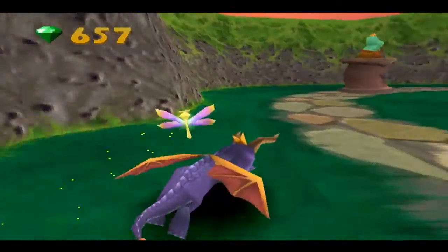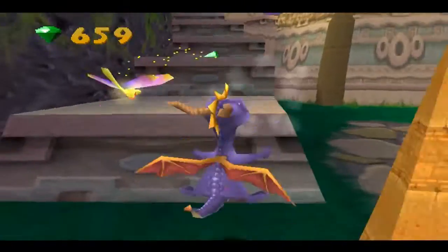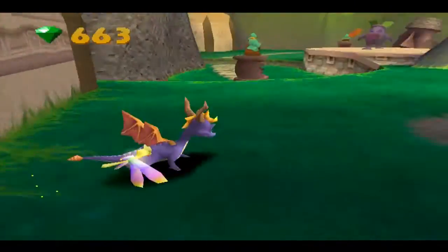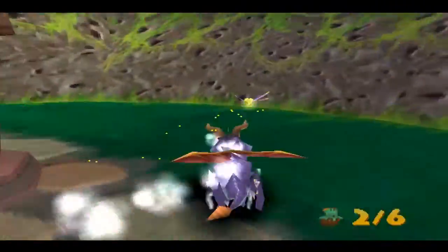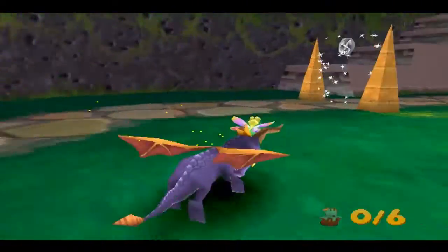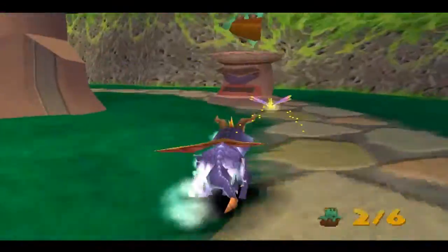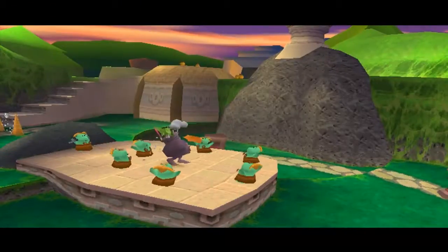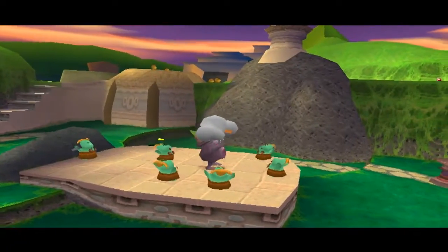First, we grab these gems out here — nothing too hard about that. I'm gonna grab the gems on the stairs. Supercharging in this game, you feel a lot faster and you turn a lot faster too, so be careful. Now he's gonna throw them back. The best way I find for more precision is to jump instead of turning — you get a lot more precision that way, you turn a lot faster when you're jumping.